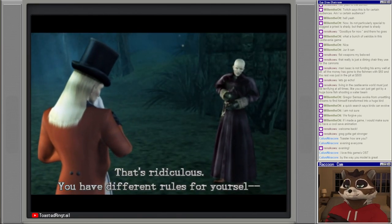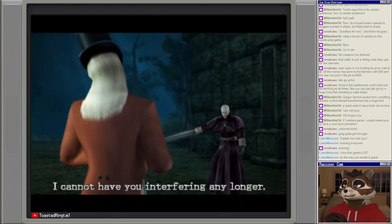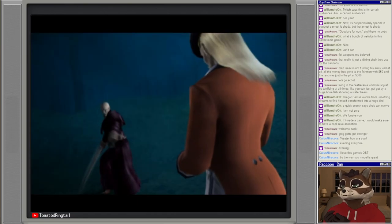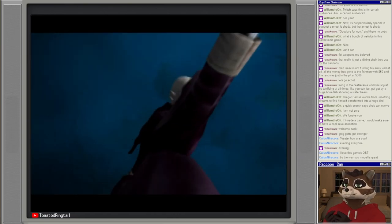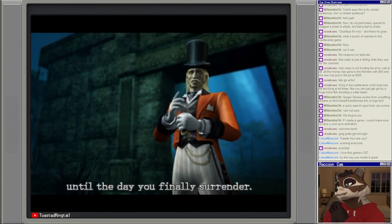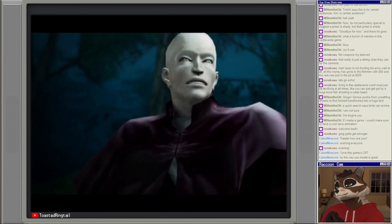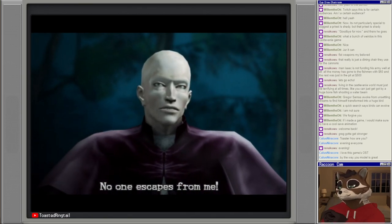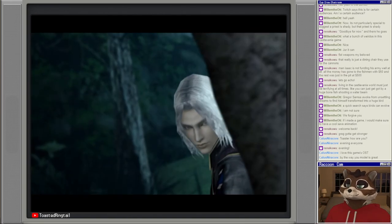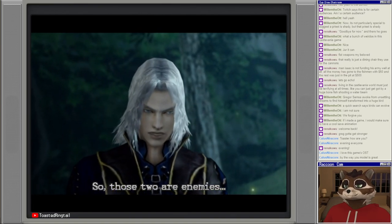"Do not go — you have different rules for yourself. This discourse is at an end. I cannot have you interfering any further. I will keep returning until the day you finally surrender. No one escapes from me." So those two are enemies.